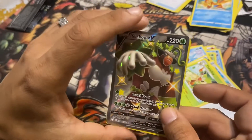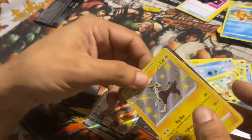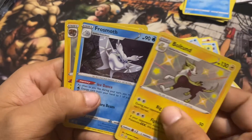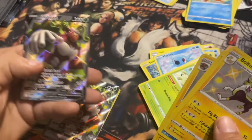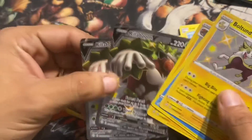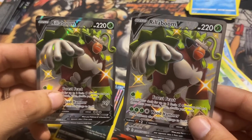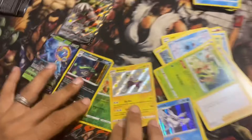Let's take a look — I think they're similar Rillaboom pulls. This is what I pulled. First pack he definitely beat me, so it looks like it's even one-one. But he has a shiny Boltund, Frosmoth, Arctizolt, and Rillaboom — same exact one. Not bad pulls, real fun to open.